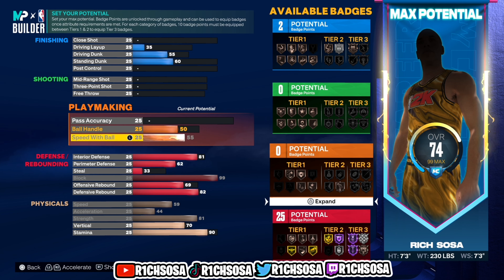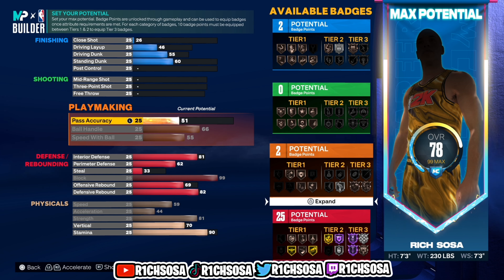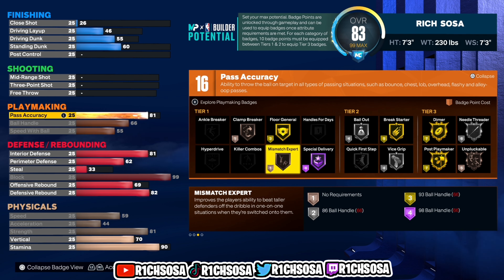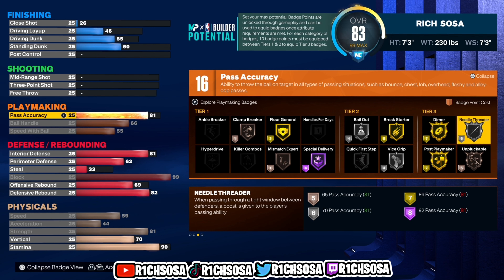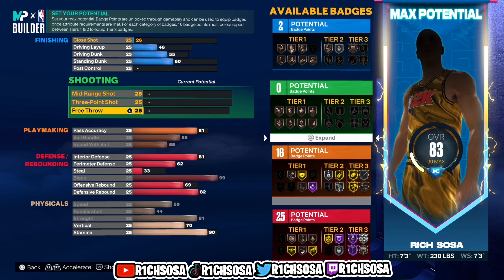Moving on to playmaking — I want to create a 7'3 build that's still able to dribble, so max out that ball handle at 66. Speed with ball is going to be 55, and pass accuracy I'm going with 81. That's going to bring us up to a total of 16 playmaking badges. For tier one we get Special Delivery on hall of fame and Clamp Breaker. Tier two: Bail Out, Break Starter, and Vice Grip. Tier three we're able to core out Unpluckable.